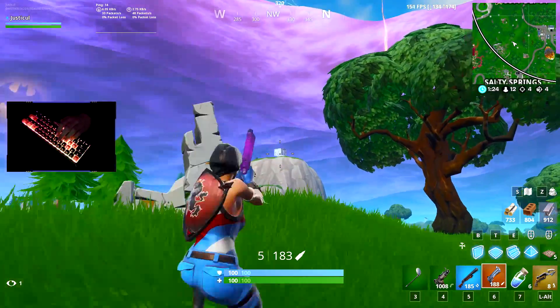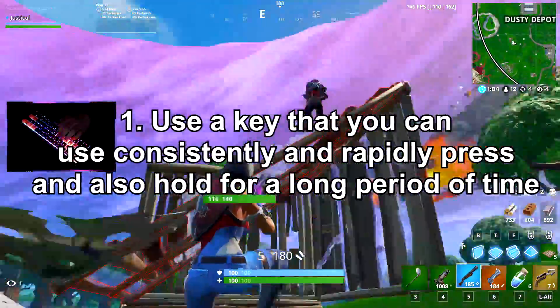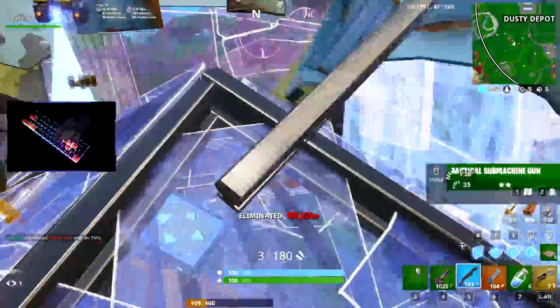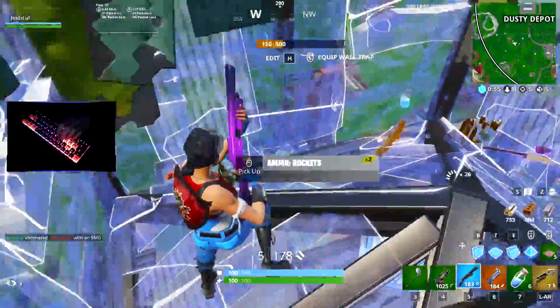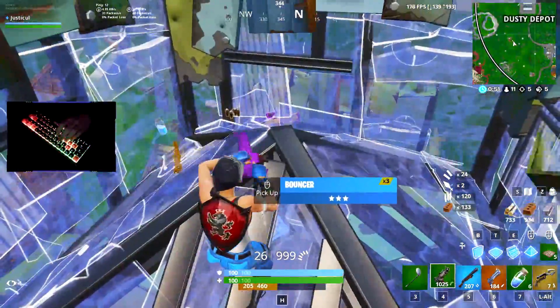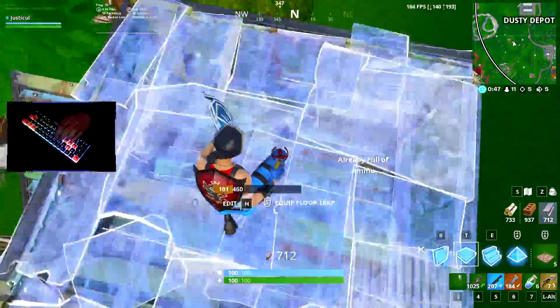And that is my first tip: make sure that you use a key that you can consistently and rapidly press, but also press for a long period of time. Everyone is different, but for most people that is their pointer finger. It can usually hold out the longest and press keys the fastest. Valid edit keys for this finger could be F, R, E, T, or G, depending on how you place your hand.